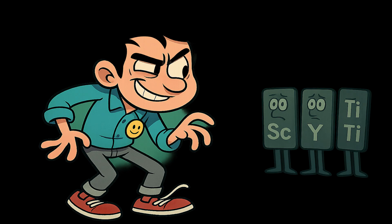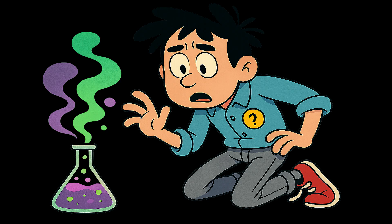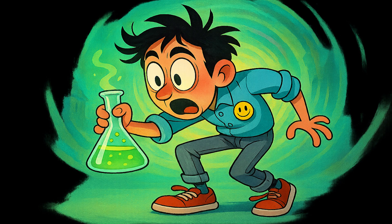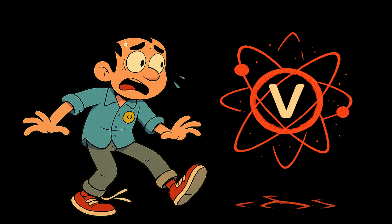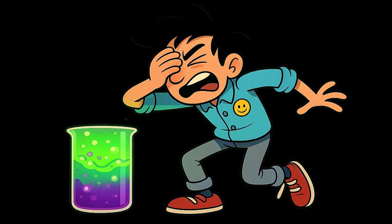Then scandium, yttrium, and titanium quietly show up in the corner. They don't do much, but you feel like they're judging you. The beaker now glows with a weird purple-green swirl. You stare at it like it's a portal to another dimension. And then vanadium — the first element that seems emotionally unstable. You're starting to question everything.